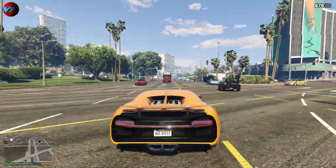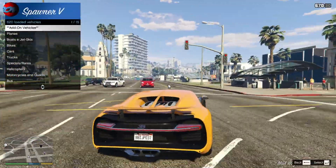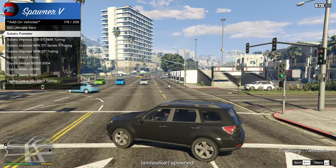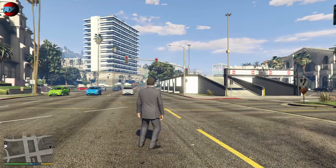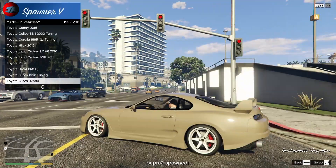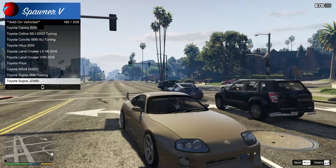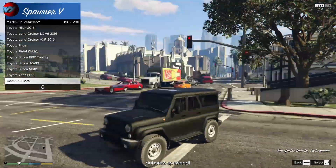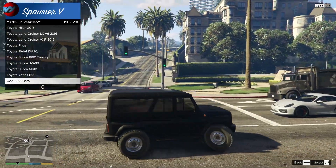Fijaros en el Bugatti Chiron. Increíble. Vamos a sacar algún vehículo del Spawner V. A ver cuál sacamos. Aquí tenemos un Subaru Forester. Tenemos de todo. Y no están repetidos por los menús, simplemente es que se quedó corto y no sabía dónde más continuar y usó esta opción. Mirad qué pepino pasa por aquí: Nissan 350Z. Increíble este pack, es de lo mejorcito que me he encontrado para el GTA en relación a packs de coches. Ahí tenemos un Porsche.